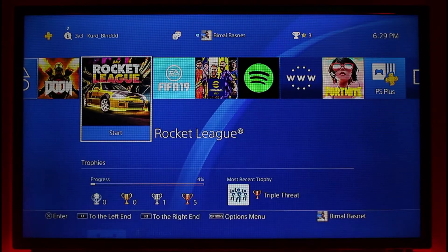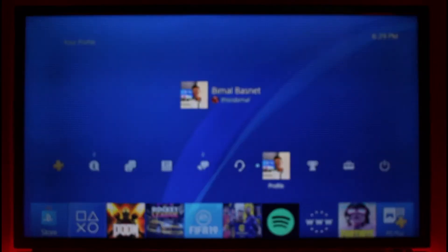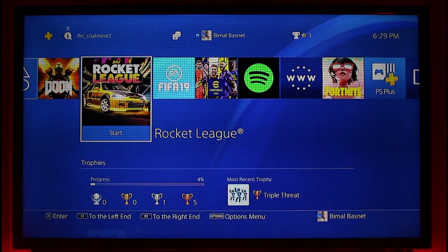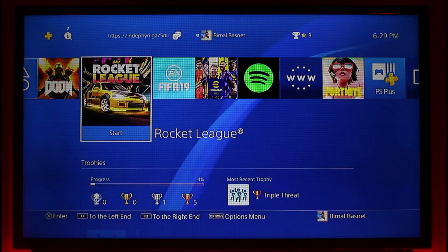This usually happens due to lots of activities happening in the background. The very first thing I want you to check is whether you're only downloading games one at a time. If you're downloading a game that is 20 to 30 gigabytes or higher, you don't want to download another game of equal size in the background, or download two games simultaneously, because that is only going to delay the process of both of those games.